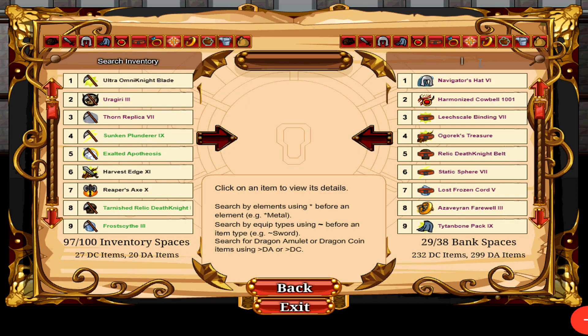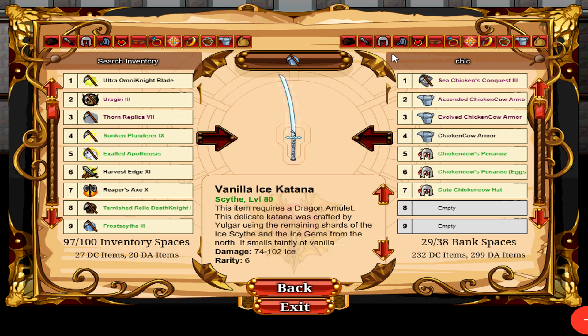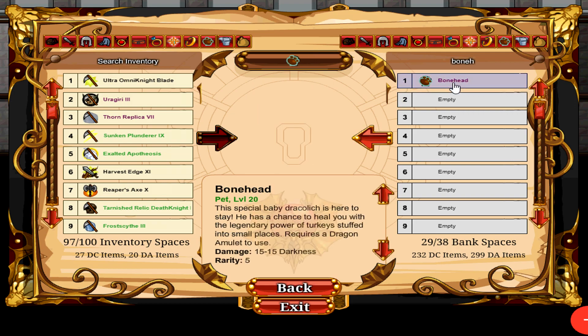Low drop rate items. Some notable examples include the Vanilla Ice Katana, Chicken Cow Armor, Bonehead Pet, and the list goes on. They may not be best-in-slot for anything, but it's bragging rights — and what better way to earn it than mindlessly grinding away at quests for an RNG drop.